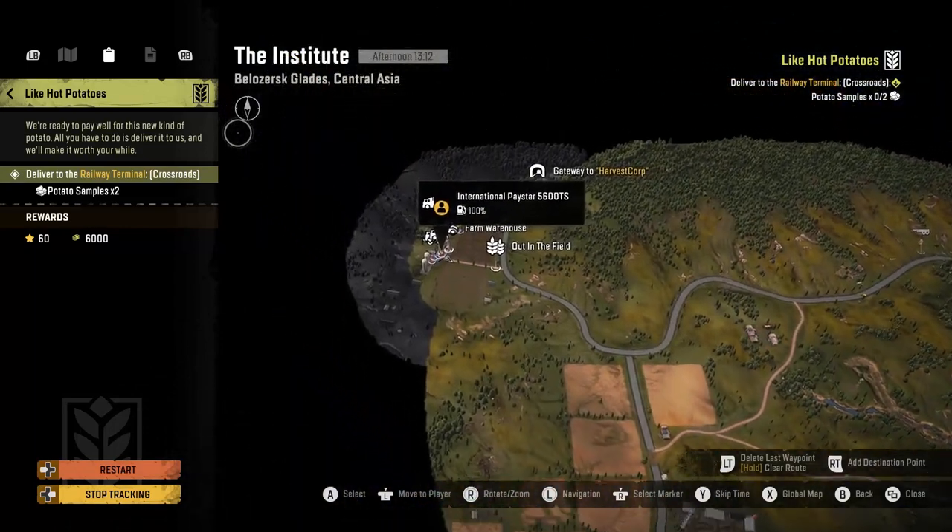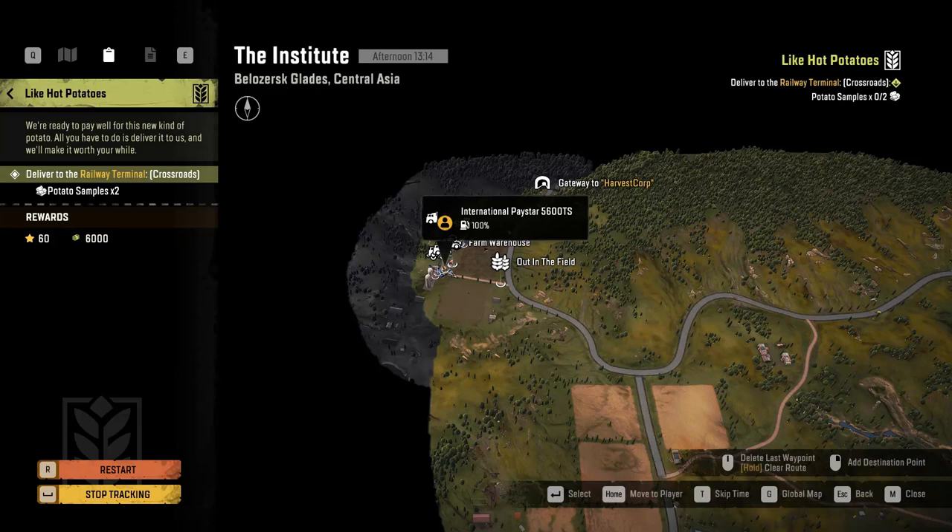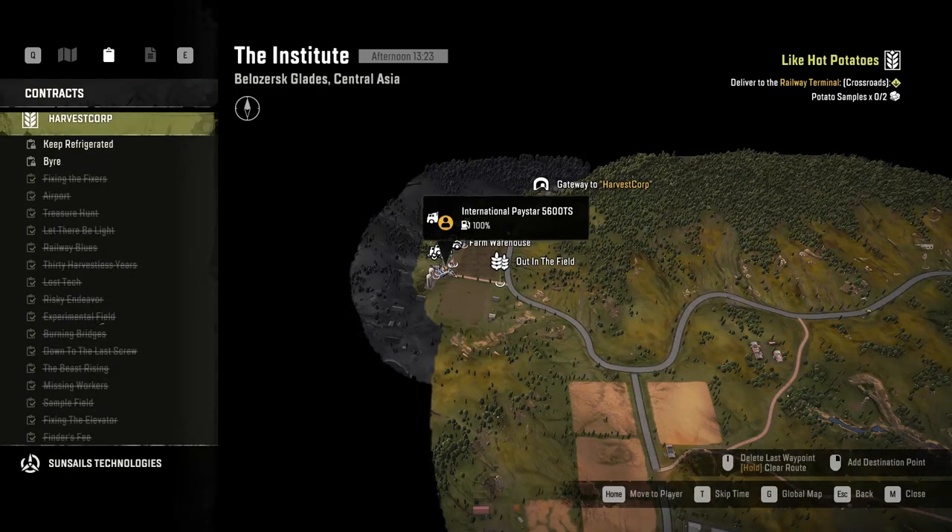For this contract you need to make your way all the way up to the northwest part of the Institute. You're going to be working this field here. Before you can do this contract you'll have to do Experimental Field, which is basically the exact same thing — you'll have to cultivate the field, use the multi-row planter to seed the field, and then use the harvester to harvest the field.